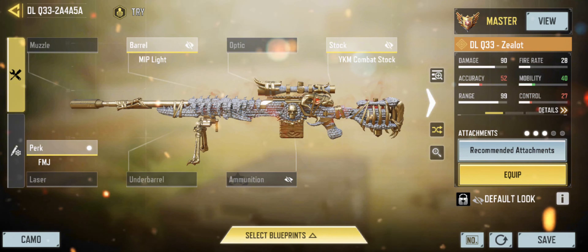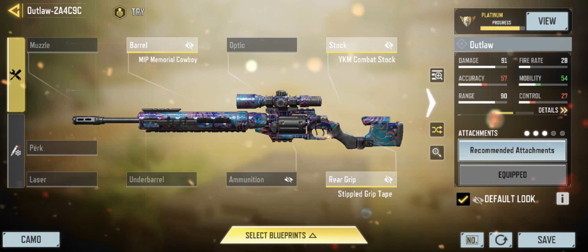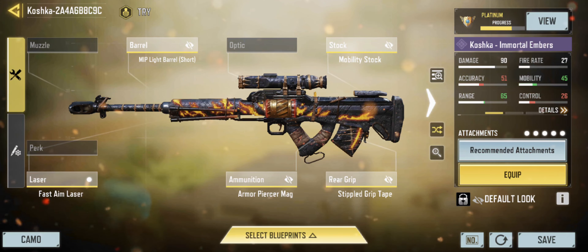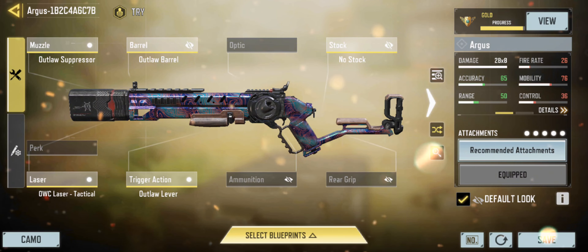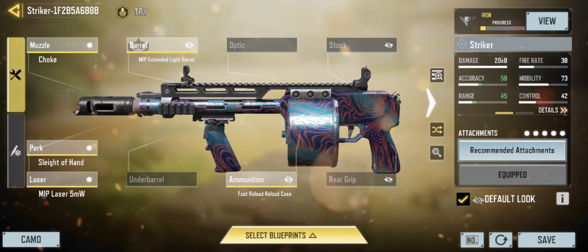Most snipers are meta so let's stick to the fast ones. This could potentially be S-tier. This one too, but it's not consistent enough up close. This one can now one-shot, so yeah.